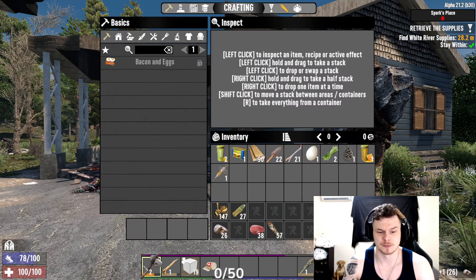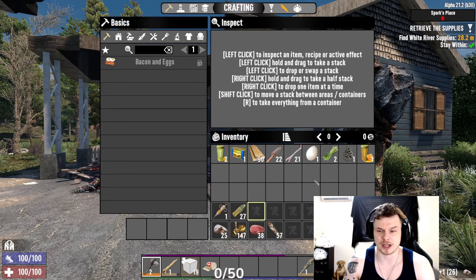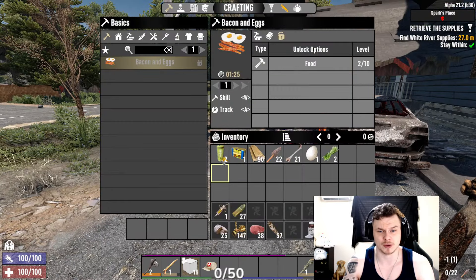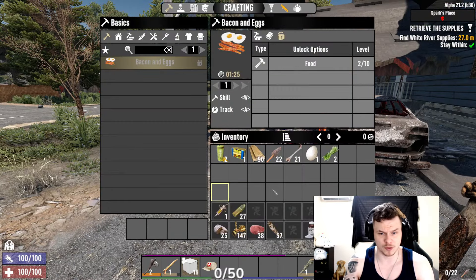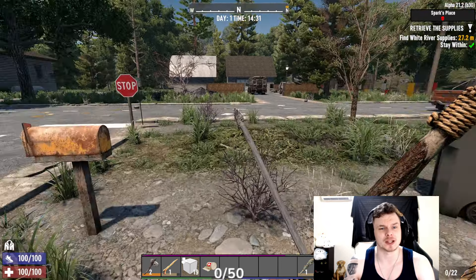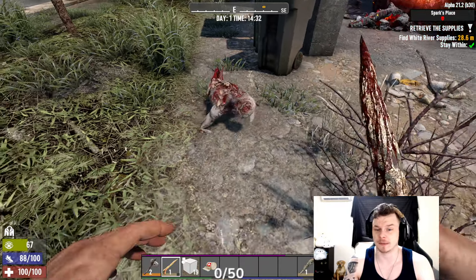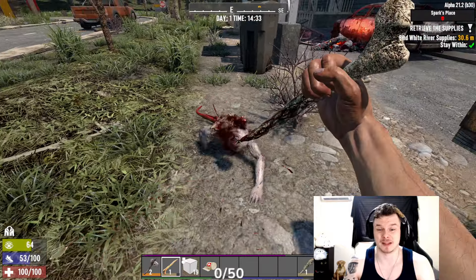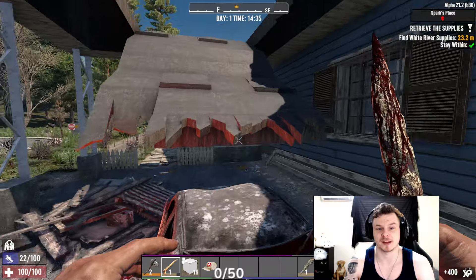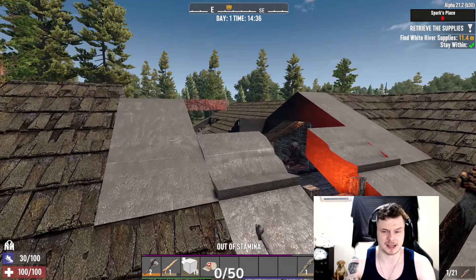I'm going to grab this — it's a level 2 axe. I see a crawler on the left. This is a steroid injection, very important because it lets me have maxed-out inventory. When you hit the weight limit here, you're overweight — you move slower and get stamina back slower. With a steroid injection, you move 10% quicker with no penalties. If you have a sprained foot, you can still run. Hold on to it for emergencies.